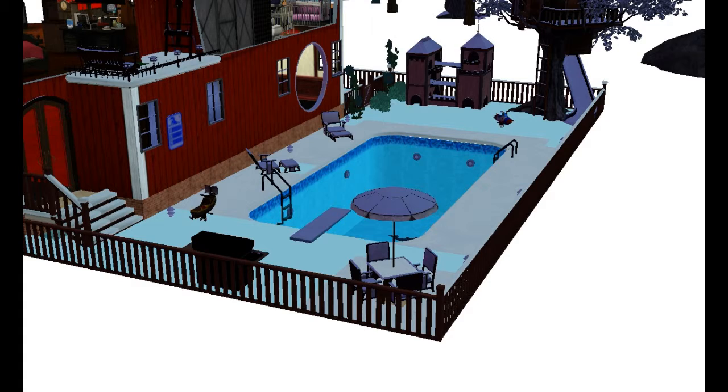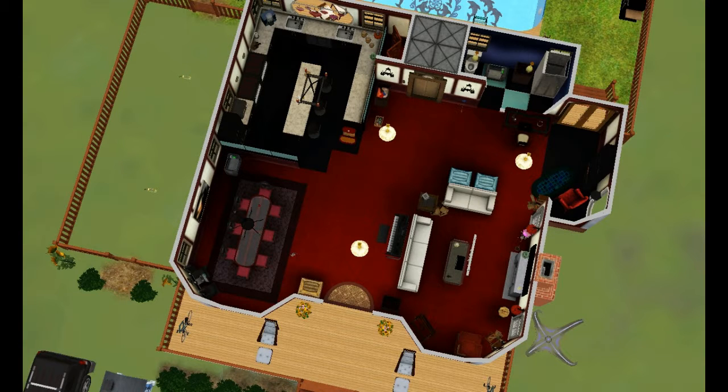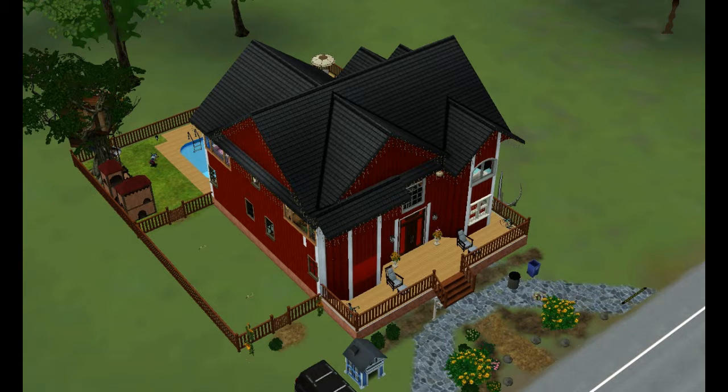My last house I'm very excited for is supposed to be an island paradise inspired house since I now own that pack. I'm so excited about it. But the houses that I build typically are really brown and woodsy.